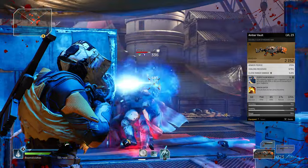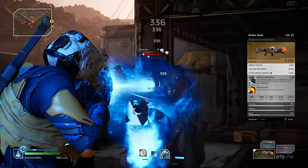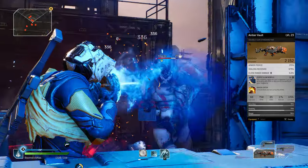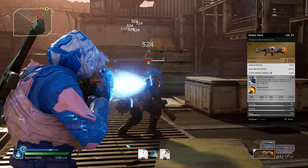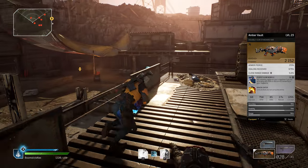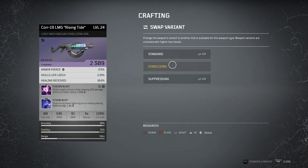For my class, the Assassin, I also threw on the passive skill that increases my magazine size — the higher the ammo count the weapon has, the more chances you'll have for the Perpetuum Mobile mod to activate. Some guns, like the one I covered in the first section, allow you to swap variants of the same gun, which can further help you boost the magazine size.